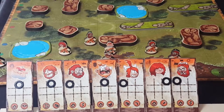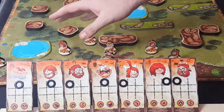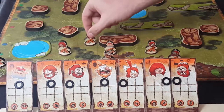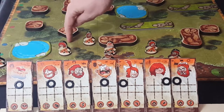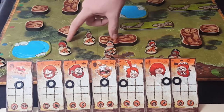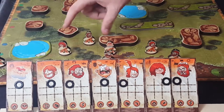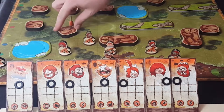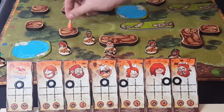Once you've placed all your movement tokens, your opponent does the same. Then you look at all your guys and you get to shoot using the clubs. For instance, a character here has a range of three to six: six forward and one on each side in the middle area, and you choose any space within that range. One exception: you cannot throw it behind a rock that's blocking — basically, you can't see that area.